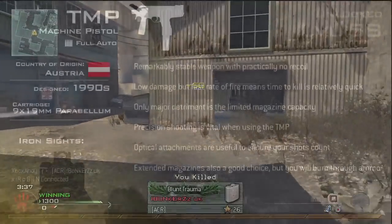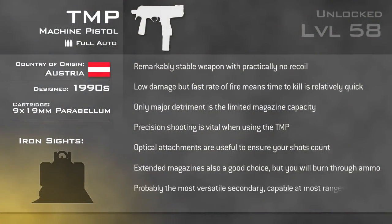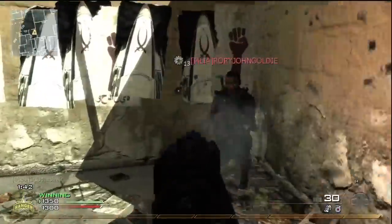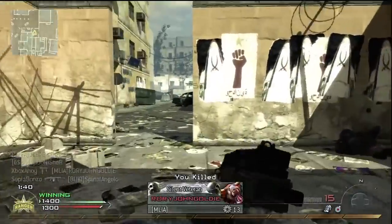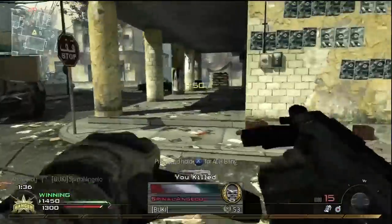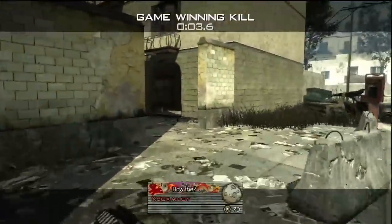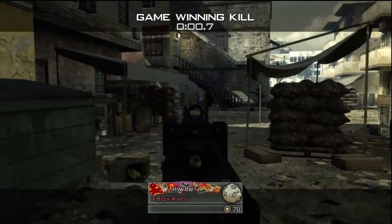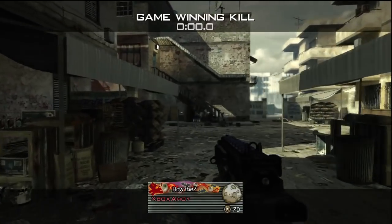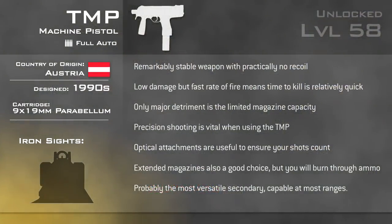The TMP is remarkably controllable, and might be the best secondary for long range engagements. It's the perfect complement to any assault rifle or SMG when you're not using scavenger, giving you an able backup for when you've expended your primary ammunition. It's not a weapon you can run riot with, but you can be confident of securing a kill or two, which is often all you need. A versatile secondary, the TMP will compete up close as well as at middle range. If you're out of primary ammunition, the TMP will reliably carry you over until you can find another weapon.